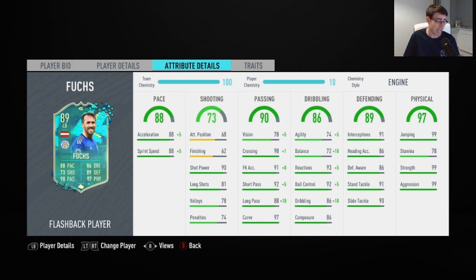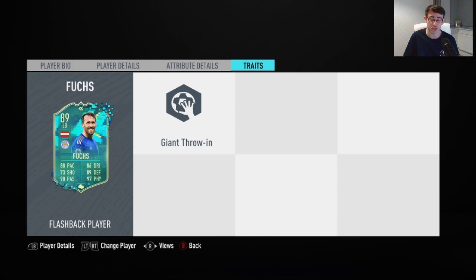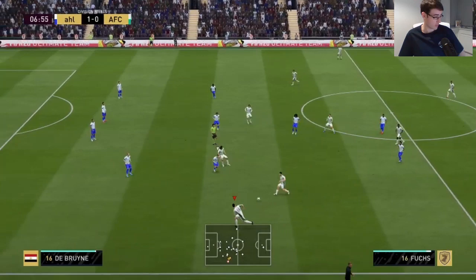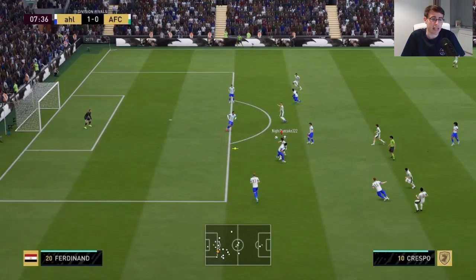His main standout stats are his 98 crossing, 93 reactions, and 99 strength, as well as his 92 ball control. He has the Engine chem style applied to his card. There are actually traits — the Giant Throwing trait, which I've never seen before, which is kind of cool.